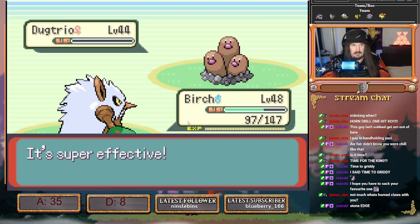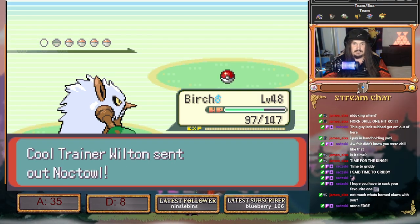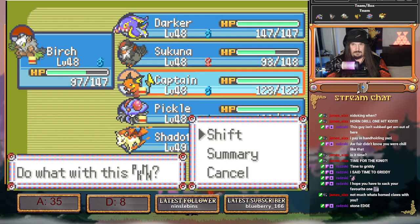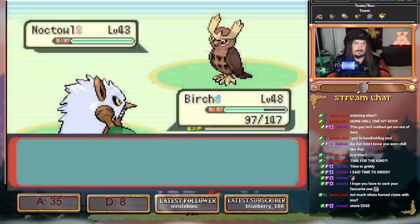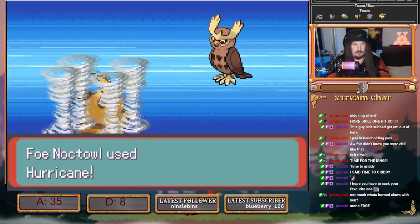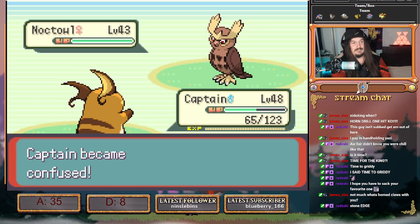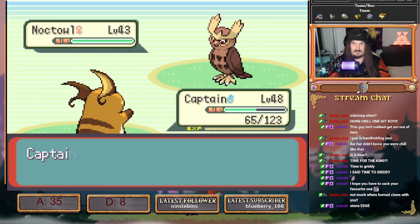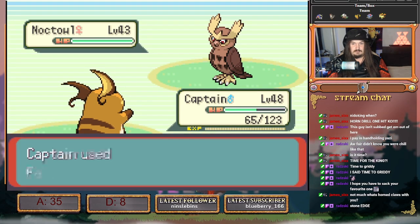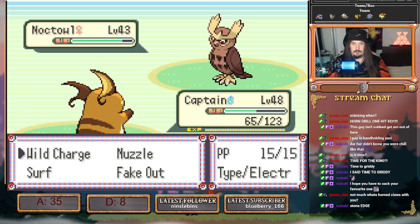This baits in Noctowl for Hurricane, and the reason why is because we speed tie and the AI sees it's quicker because of the speed tie. We go into Captain. This has Blunder Policy — if it misses it gains a plus-two speed bonus. We have Persian Berry in case this confuses. So we Fake Out this because Captain takes way too much damage when it clicks Wild Charge.